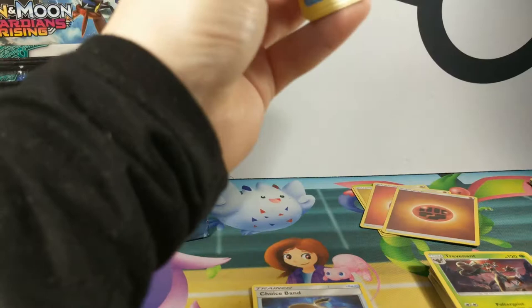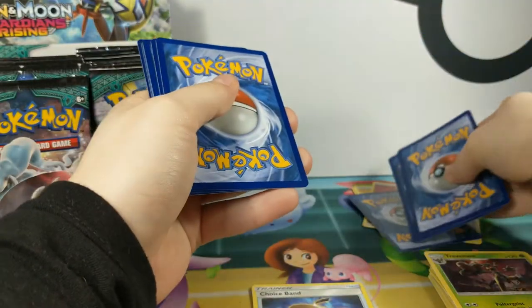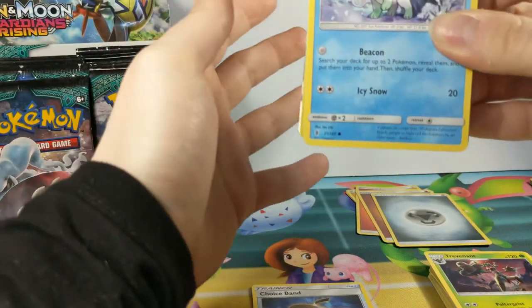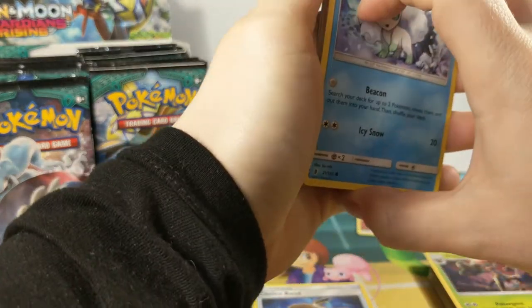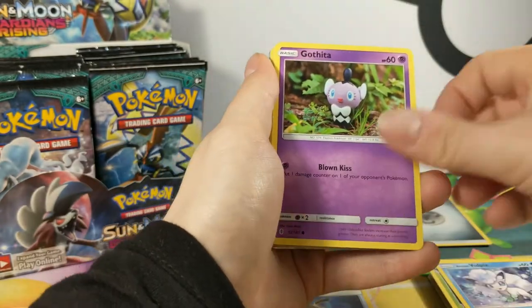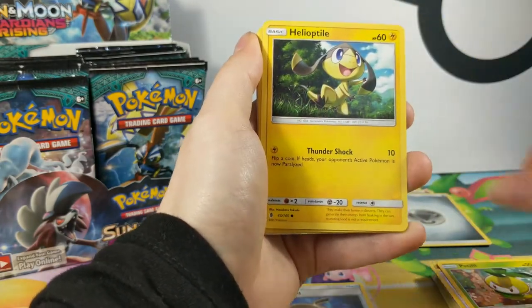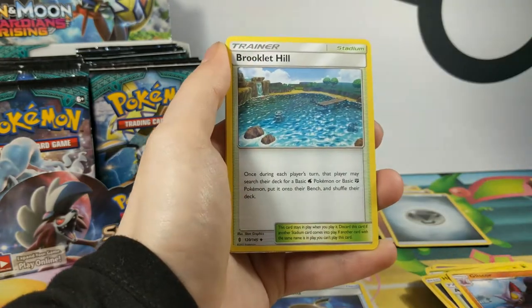I see a Vulpix — maybe the pack will have a Ninetales. We have Vulpix, Gothitelle — I always get those ones wrong — Chansey, Petalil, Helioptile, Altar of the Moon, Gliscor, Brooklet Hill. Nice. Vanillite is the reverse, and it's a Ninetales. I can tell from the side. It's a Ninetales!